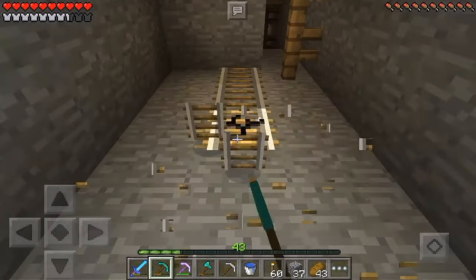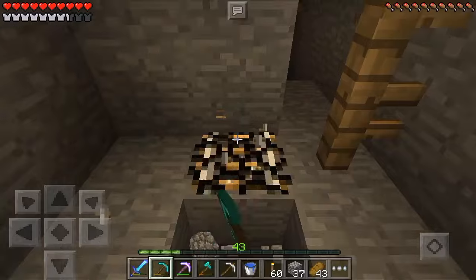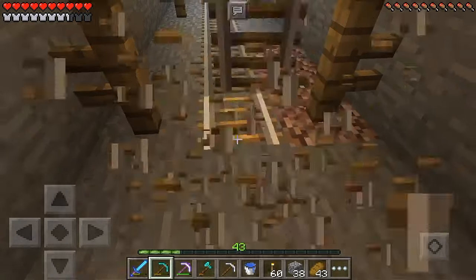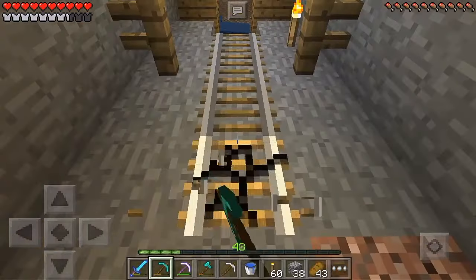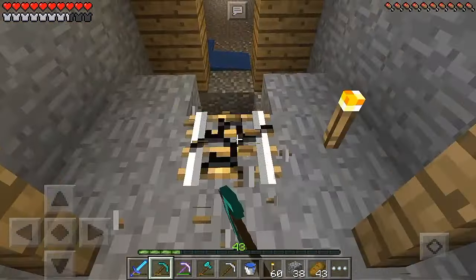Where would I find coal? I don't think we have any coal, ladies and gentlemen, which is going to be a bit of a problem. Alright, we only have two charcoal. I guess we'll deal with that for now. Bam and bam — so now we have 12 torches, which isn't quite enough, but it will have to do for now.